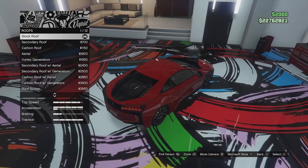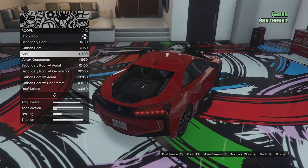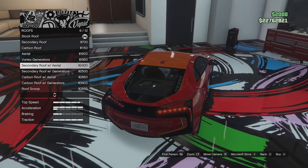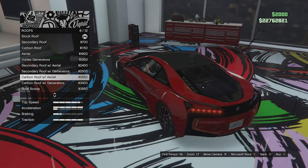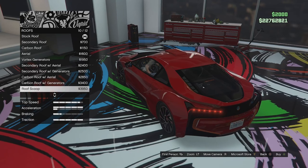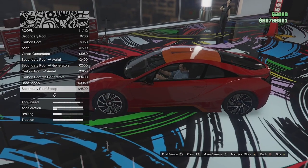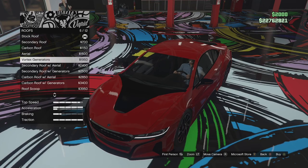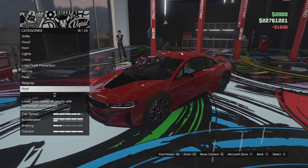Roof options next. We've got the stock roof, a secondary roof, a carbon version, then we can add a little shark aerial, vortex generators, a secondary roof with shark aerial, a secondary roof with vortex generators, carbon with aerial, and carbon with vortex generators. There's also a roof scoop if you're building this as a race car, with a secondary version and a carbon version. I'm just going to go for the stock roof with the shark aerial — that looks pretty nice and clean.